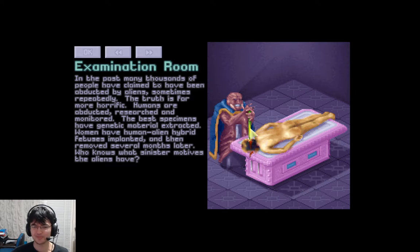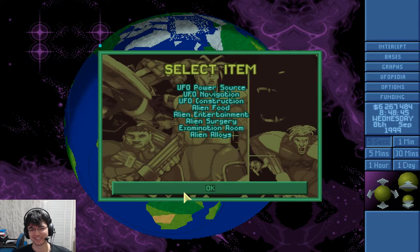This picture is great — he's just putting some plasma sword thing into this guy's head while he or she is just naked. It's a weird picture. The truth is far more horrific: humans are abducted, researched, and monitored. The best specimens have genetic material extracted. Women have human-alien hybrid fetuses implanted and then removed several months later. Who knows what sinister motives the aliens have? You'd think people who had hybrid fetuses implanted might notice and go to a doctor and say, 'Yo doc, I have an alien inside of me, what's up with that?' But they don't, because of reasons.